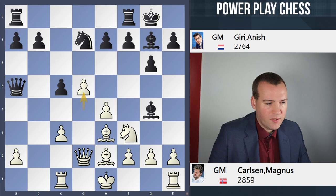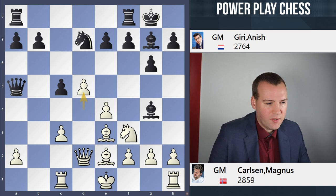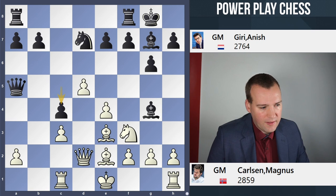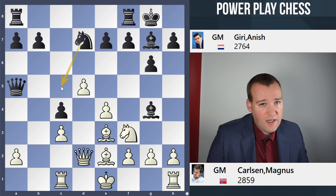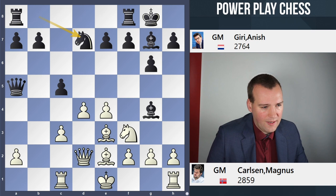d5 is a possibility here, but black has a very strong counter response with the move c4, not allowing white to occupy the center with the c-pawn as well. The point being that the pawn cannot be taken because of Rc8 hitting the bishop on c4. If the bishop goes away, then the pawn on c3 will be hanging. Magnus doesn't go for the line with d5, instead plays the move h3.